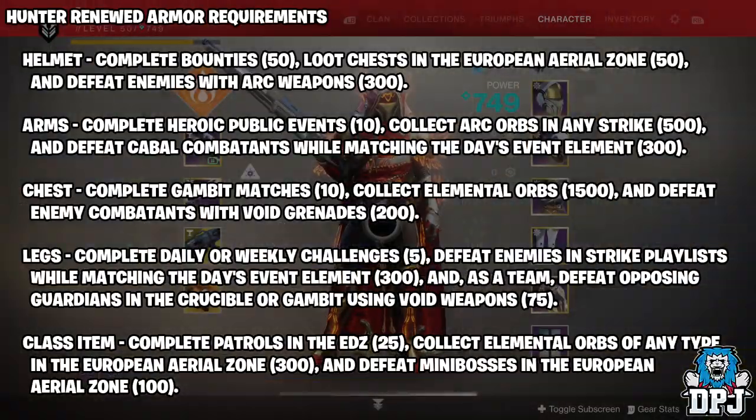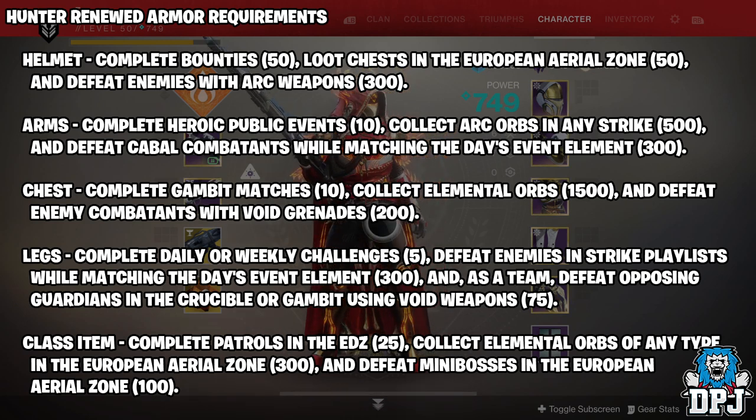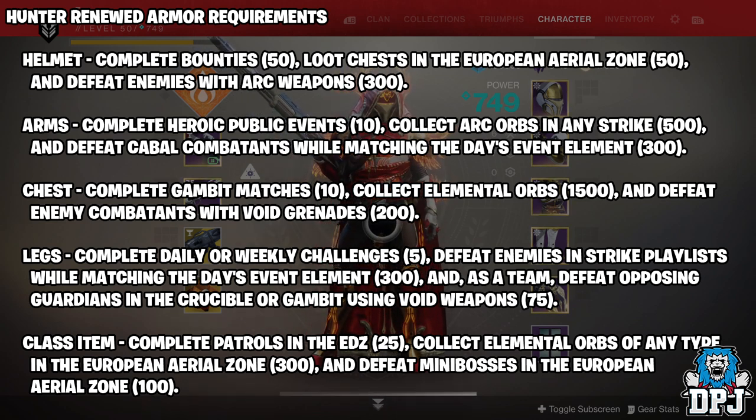Now the legs: complete daily or weekly challenges. These can be any challenges from Crucible, Gambit, Ikora, the Vanguard Strikes, the daily missions, PvP - whatever. So that isn't too hard to do. Defeat enemies in strike playlist while matching the day's event element - 300 of these. You can do this while searching for the Corrupted strike on the Dreaming City through the Vanguard playlist. And as a team, defeat opposing guardians in the Crucible or Gambit using void weapons.